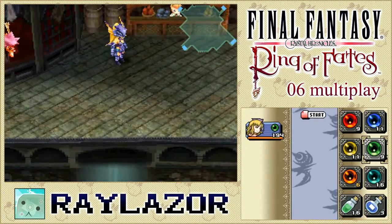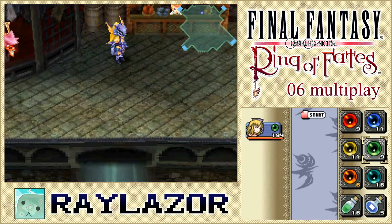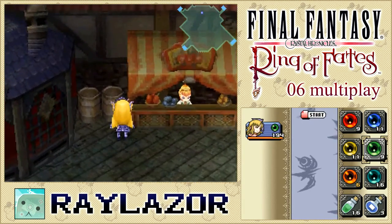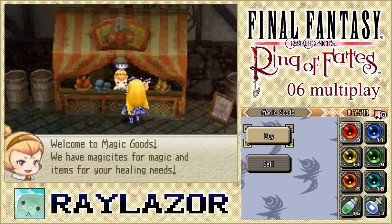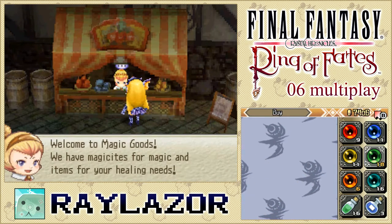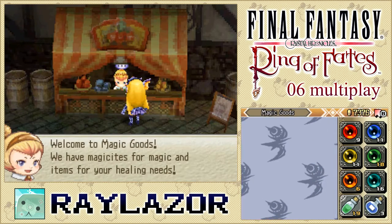Hello everybody, my name is Raylazor and welcome back to Ring of Fates. In the last episode we took down Abyssus Forest, and today we're working over to Rayla Sayel. Before you do that though, I would recommend you stock up on healing items, mainly because the boss of that area is very tedious. So let's stock up — and there we are.